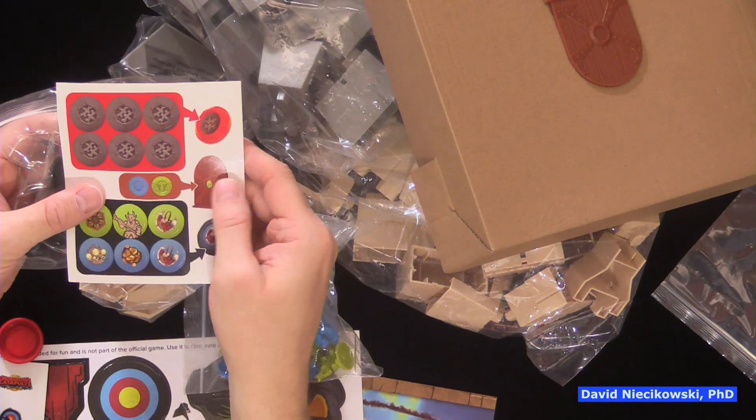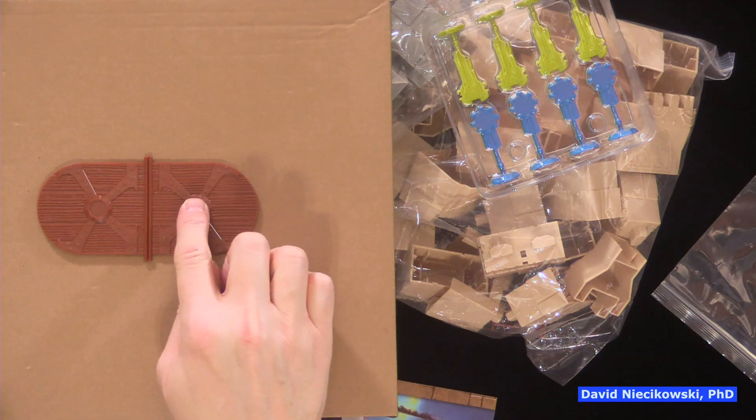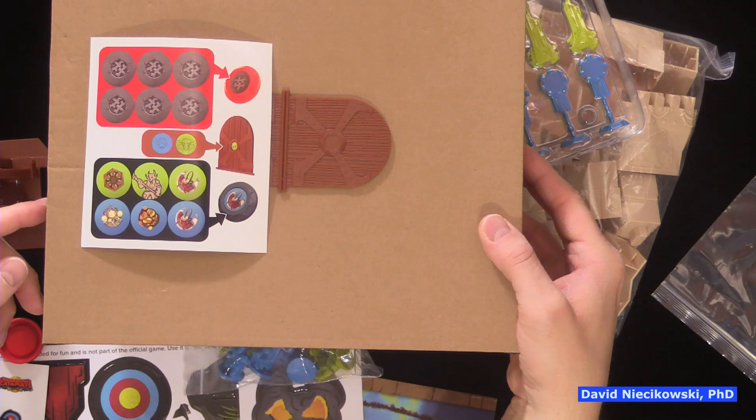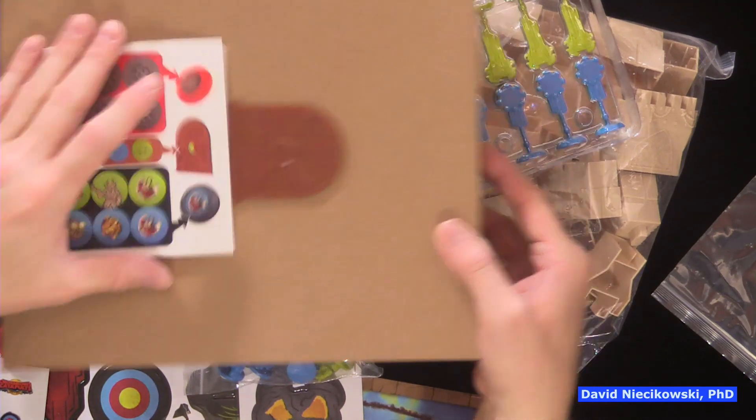And you have these doors — so that's what those were. These are doors. You mark which door is for which faction. There's green, blue, and generic — I don't know why.